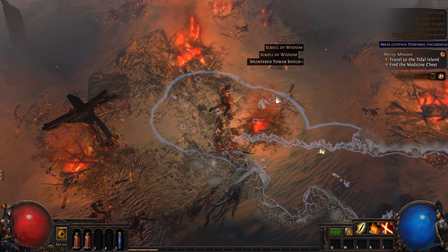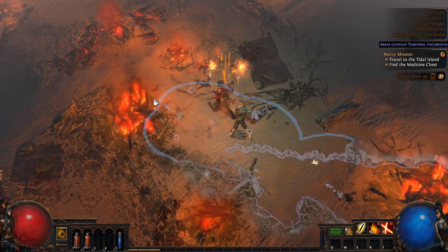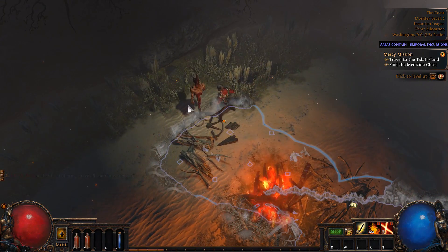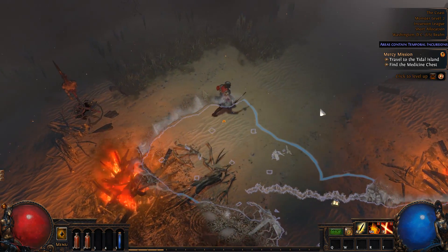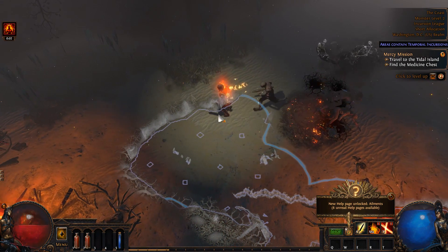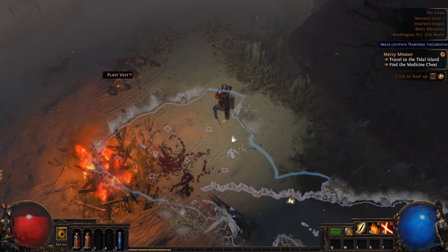Iron gauntlets — we can take those. Scroll of wisdom, sounds good, to identify items. I like how your character visually changes with new armor — that's a good touch. There is literally zero character customization in this game though.